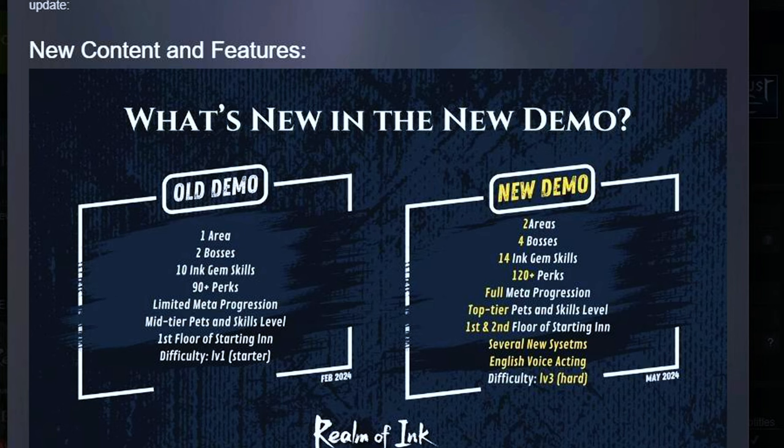So I wanted to know what the difference is. In the early access, they are saying there are going to be four areas and eight bosses. In the demo, though, they are only having two areas and four bosses. We go up to 14 ink gem skills and 120-plus perks.